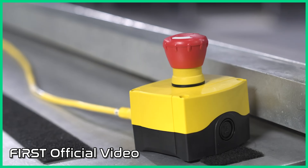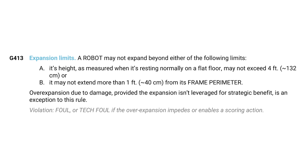This year, if you want to make a crazy autonomous mode, go for it, because you have an A-stop button. So if the entire thing runs amok, you can stop your robot, but then you'll still be able to play during the tele-op period. And with the expansion rule on your robot perimeter, you can only extend one foot horizontally — forward, back, left, and right. So keep that in mind with your design.